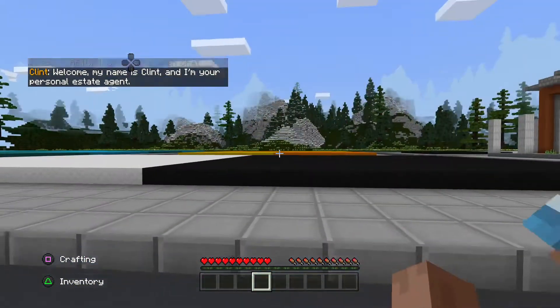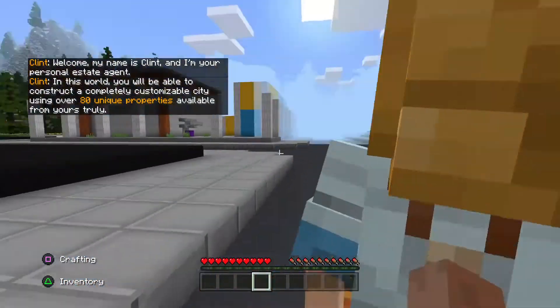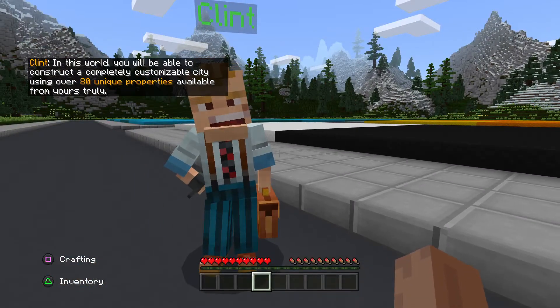Welcome, my name is Clint, and I'm your personal estate agent. In this world, you'll be able to construct a completely customizable city using over 80 unique properties, available from yours truly.